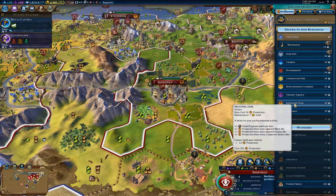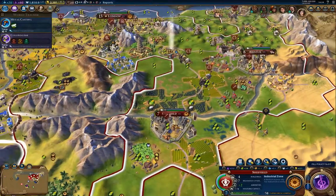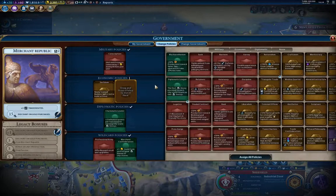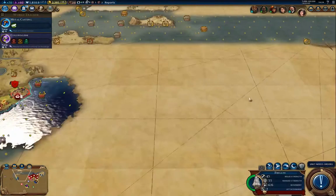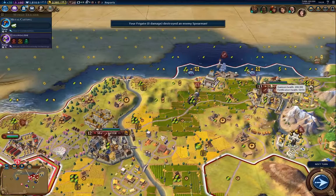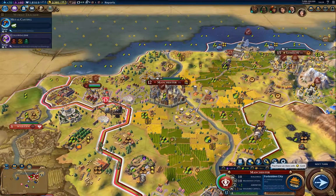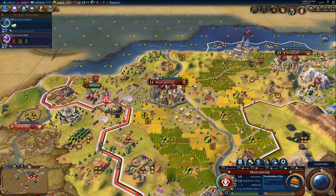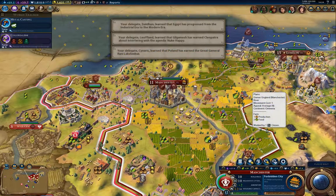Now what to build here — I probably want to get an industrial zone out here, so I'm going to put it here. I want that one for the gold. I'm going to clobber that, and then do the settler here. It looks like I'm going to get the Forbidden City, so that'll be good.